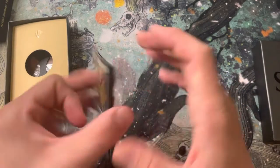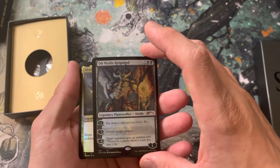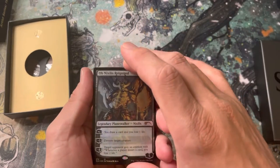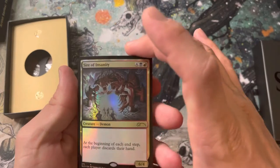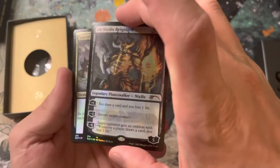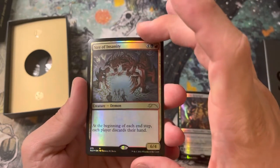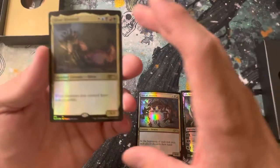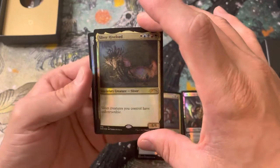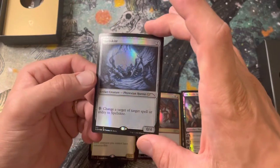We're going to find out — Ob-Nixilis Reignited, mythic planeswalker, and there it is. Sliver Hive Lord — whoops, skipped one. Sire of Insanity — you guys see what I mean about his style, not exactly scratchy but you see all these kind of wispy details. And Sliver Hive Lord, there it is.